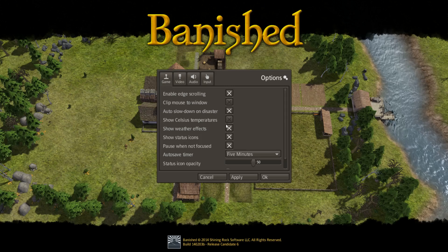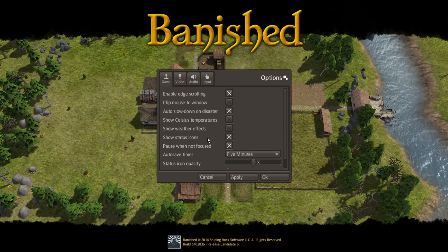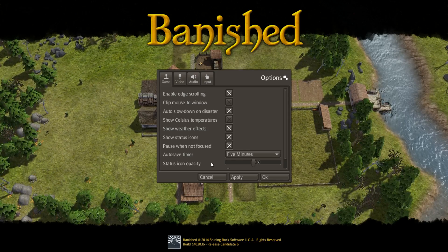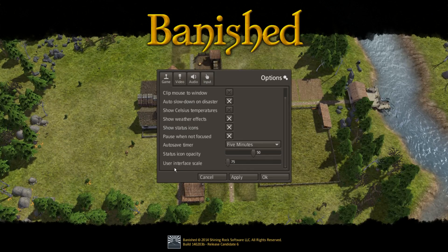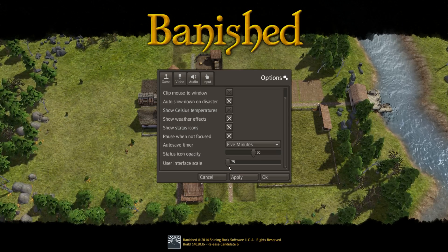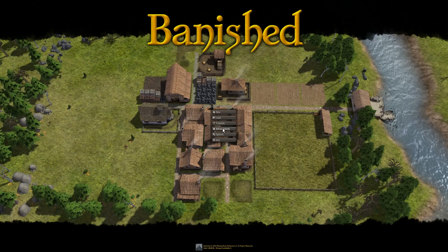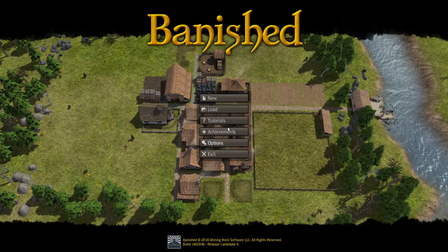Auto-slowdown on disaster — we like that. I don't want it in Celsius; I'm from the United States. Show weather effects — we'll keep it on for now. Pause when not focused: if you alt-tab out of the game, it stops running. It's brilliant. Auto-save timer, five minutes. Status icon opacity. And then there's the user interface scale — the only thing I was confused by. In my mind, 75 should mean small and 150 should mean large, but when you go to 150 it gets really, really tiny. It seems backwards to me, but we'll deal with it.